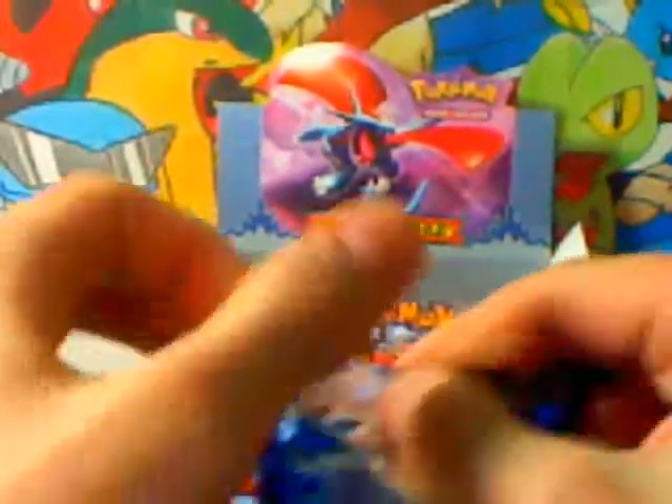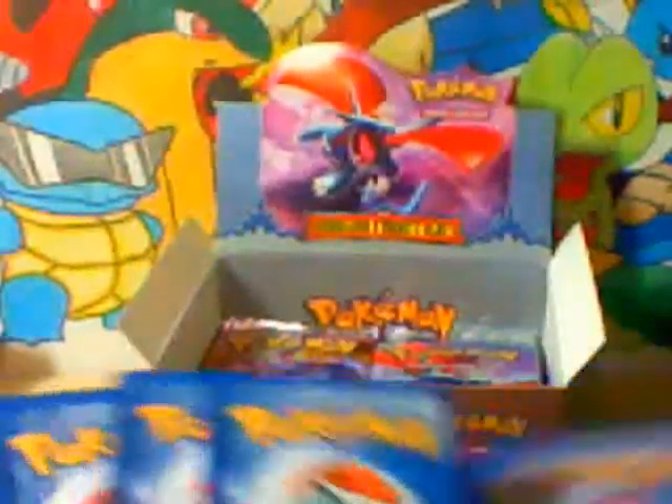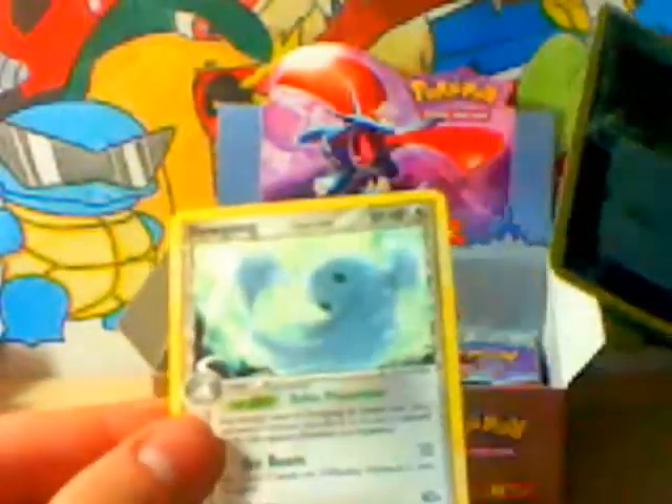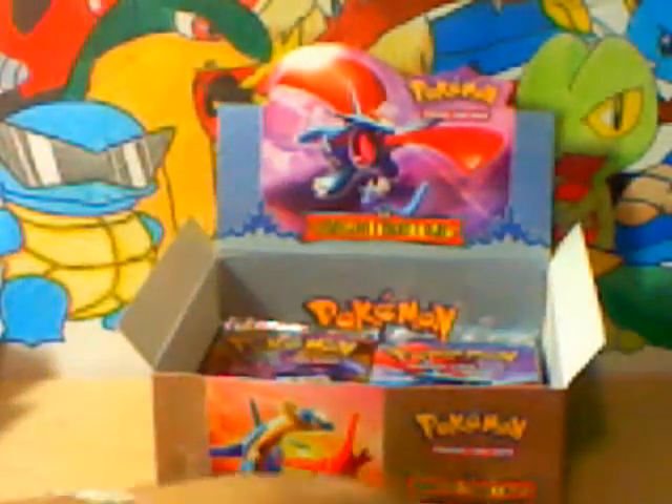Alright, next pack. So we've got an Ekans, Ledeba, Swablu, Talo, Sheldr, Nidorino, Swellow, Natu Reverse, and a Dewgon Rare, which I just pulled in reverse.